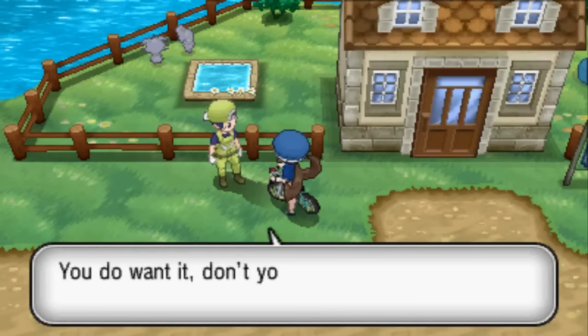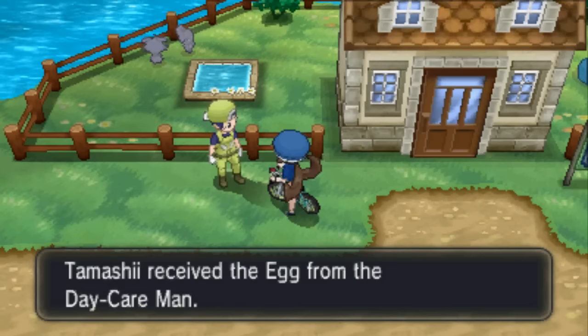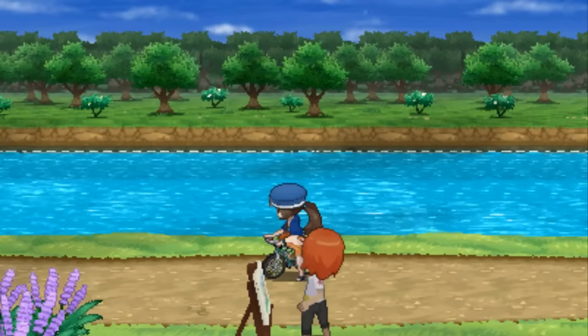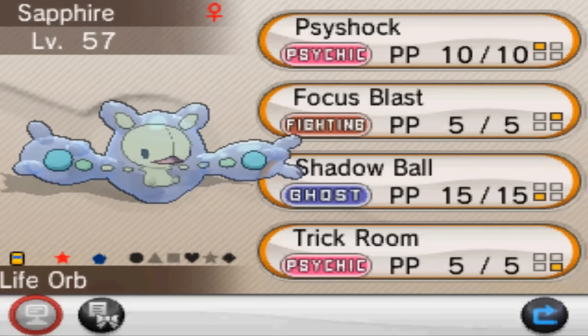Every time an egg is spawned in the Masuda Method, the game will make extra attempts to spawn a shiny Pokémon, which means every single egg has the exact same chance of containing a shiny. This means there's no guaranteed number of eggs you'll need to go through before you hatch a shiny one. On my first attempt at Masuda Methoding, I got a shiny Espeon in 330 eggs. When Justin tried it, he got a shiny Solosis in under 30 eggs.